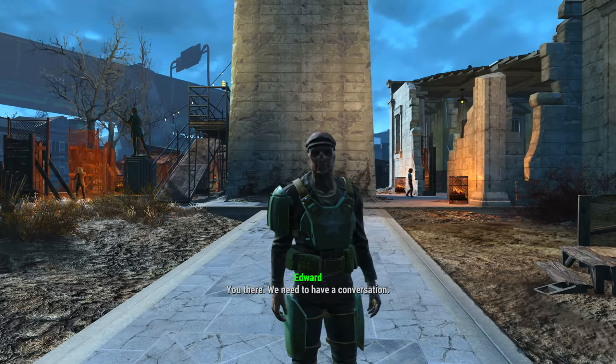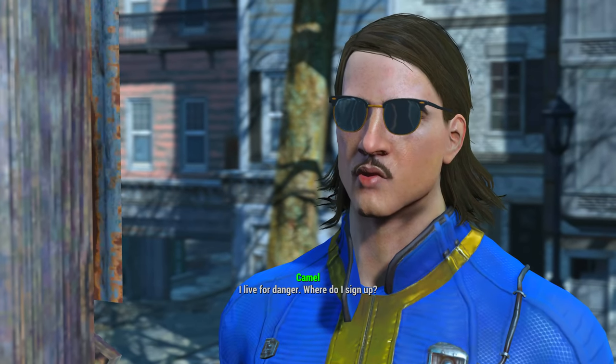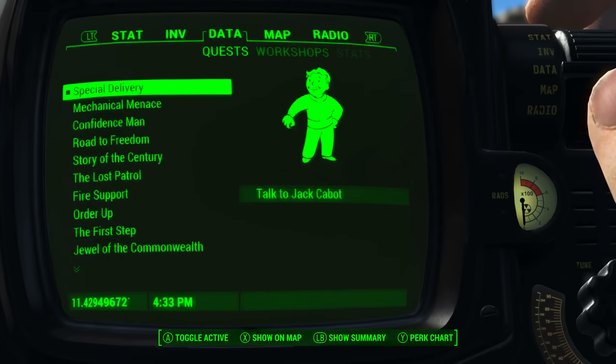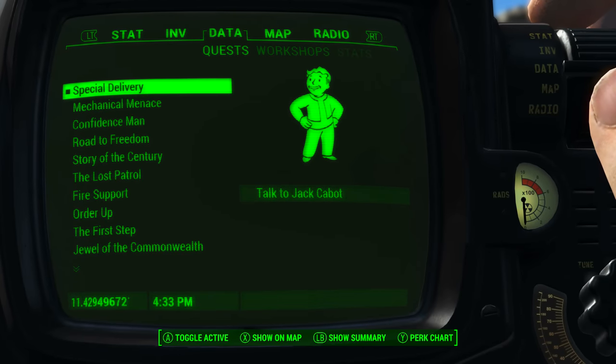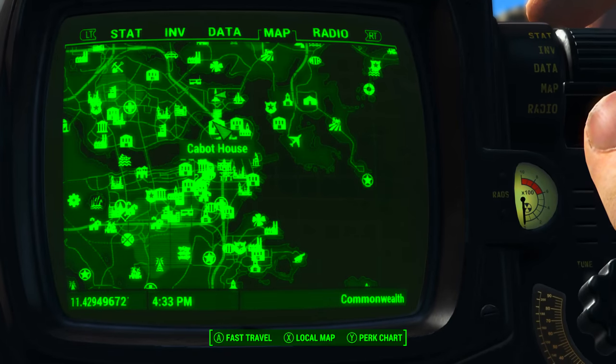Once you do find him, he will come up and have a chat. During his chat he will offer you work — you most certainly want to take that work. This will begin the quest Special Delivery. We then need to head to Cabot House, which can be found to the northeast of Diamond City.